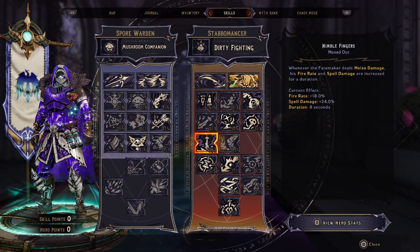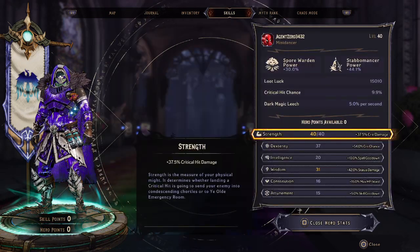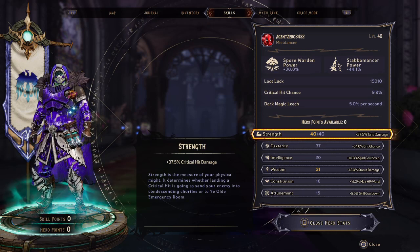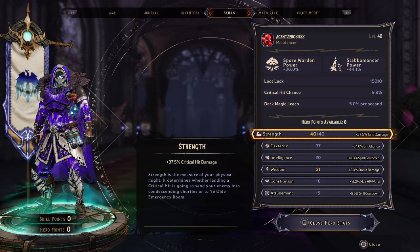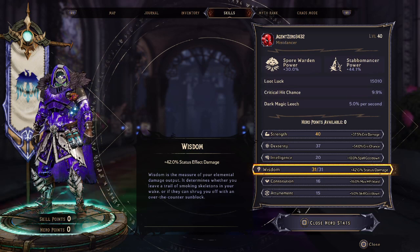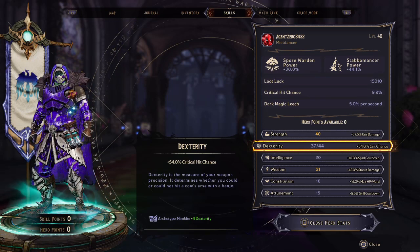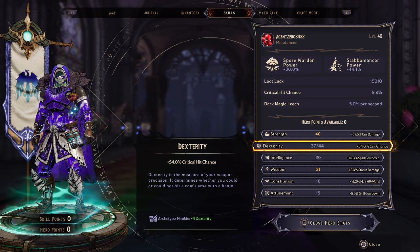So now that we've talked about the skills, let's get into the stats of our Stabomancer Spore Warden. The main focuses are going to be Strength and Wisdom. Strength is going to increase our Fate Maker's critical hit damage — we're going to be dealing critical hits non-stop, and our critical hit chance is increased massively, so we want to deal as much critical hit damage as possible. We're also focusing a lot on status effects and status effect damage, so increasing Wisdom so our status effect damage is as high as possible is going to be important as well. The third that we're going to invest the rest of our points into is going to be Dexterity, which is going to increase our critical hit chance. We want to deal critical hits as much as possible, so increasing our critical hit chance is just a no-brainer.